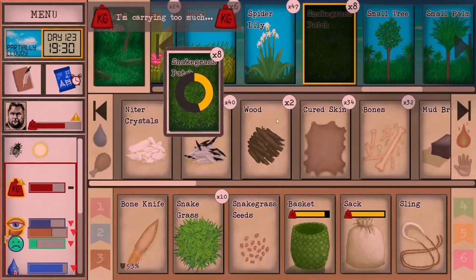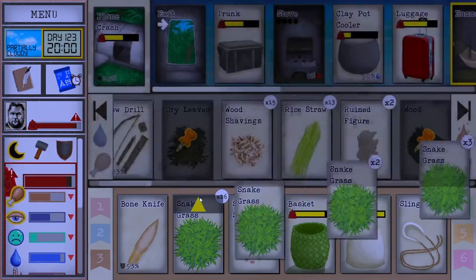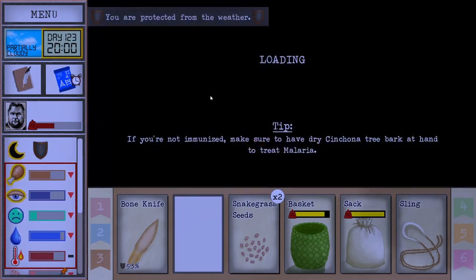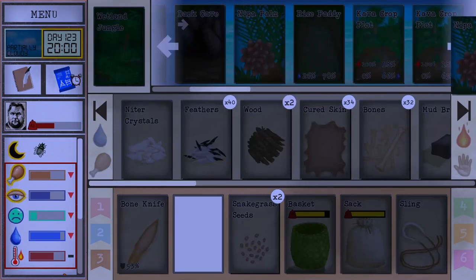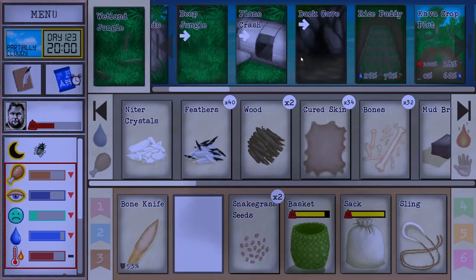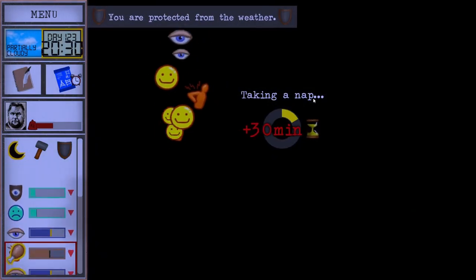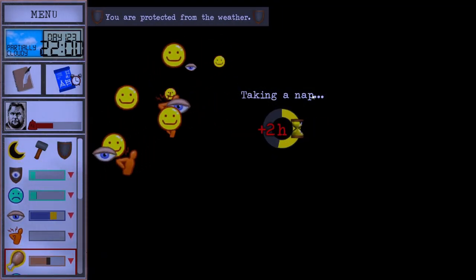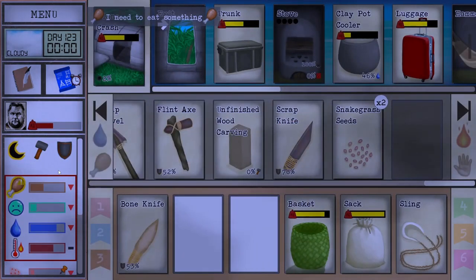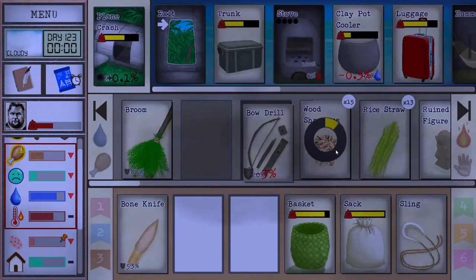I'm going to grab some snake grass. Our tree did in fact grow up! So we can work on a little more alcohol. We got two trees, which is actually more than I was expecting — I was only thinking we'd get one with how low its health got. I have a feeling we might just have to accept being kind of crazy for a while.